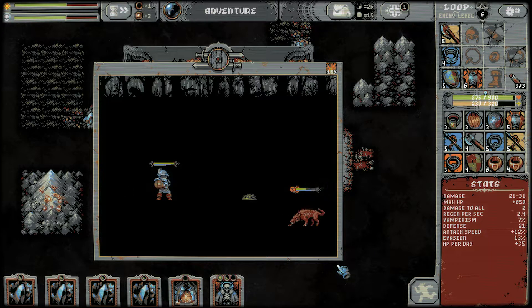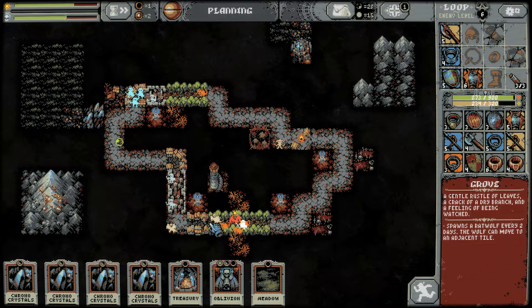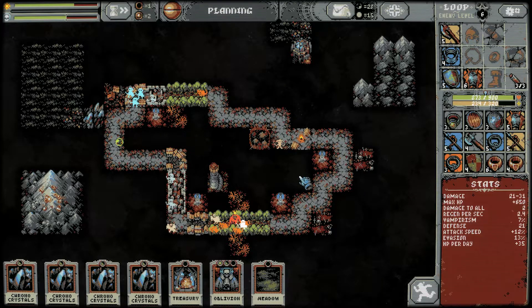We might be getting too many enemies. We have a skill here — forgot about that. Choose a trait. Second thoughts — we get a new set of three traits. Dominant mass: damage is increased by 20% of defense value. What's our defense value? Our damage is 21 to 31, so 20% of 20 is like 4 or 5 points of damage more. Every counterattack restores 1.5 times loop HP — that's kind of cool. Do we have a counterattack right now? Let's take it and let's get a counterattack. That might be cool.